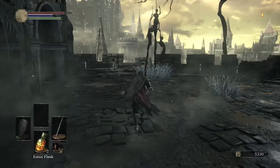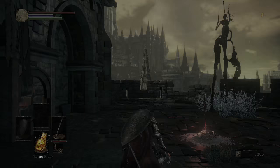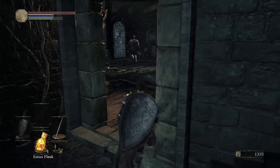Let's see how many I can do — two level ups. Let's go. One in Dexterity, and let's put another in Vigor — let's get myself a little bit more health. And we're back at the High Wall. Now that I've taken care of that jerk, time to move on.